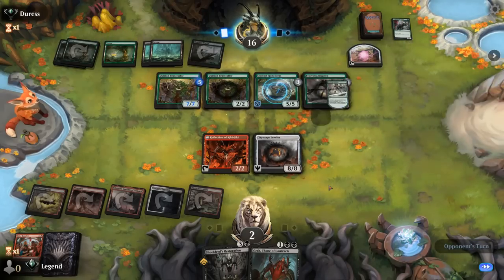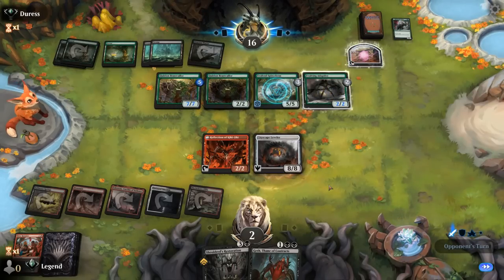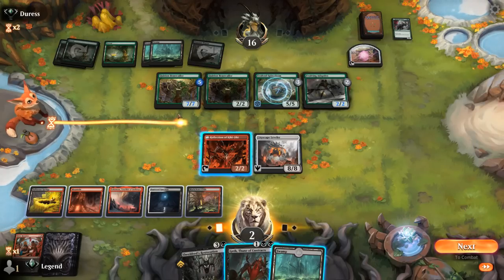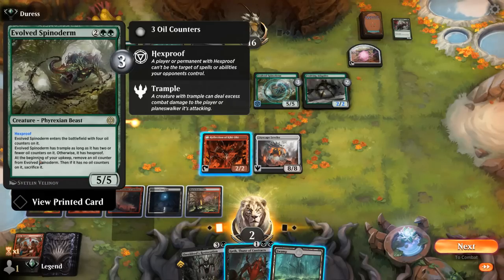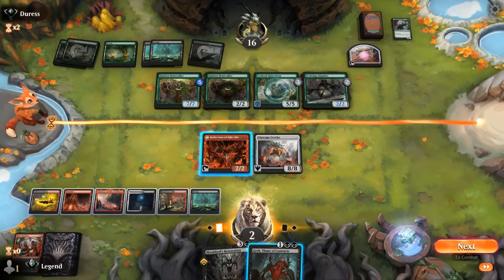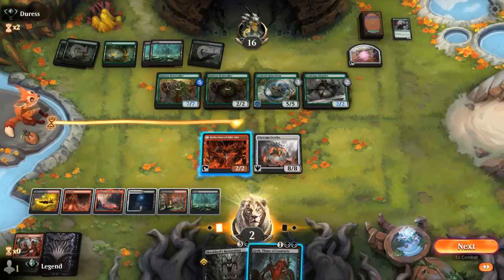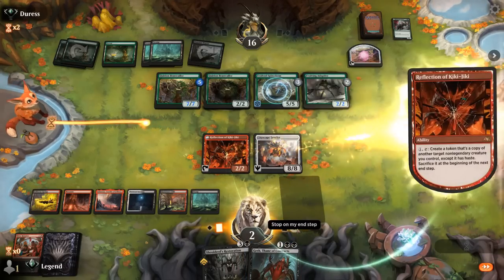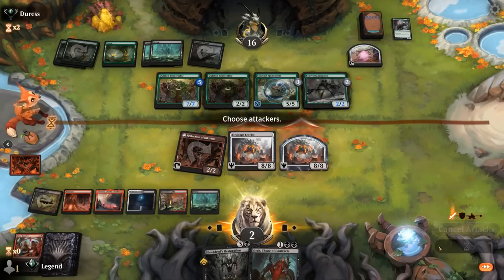Beastcaller — okay, that's fine. They don't have an amazing attack. Opponent passes, so we copy Leveler and attack with both, taking out Beastcaller Adaptive. They have to chump one of the Levelers to survive. But if they chump with Beastcaller, they get to move five counters to Spinoderm, which next turn gains trample and that's going to kill us. Staying back to copy Leveler on defense — we'd still only have three blockers versus four attackers. I think we're in trouble. I guess we'll go for it and hope they don't see that this is lethal.